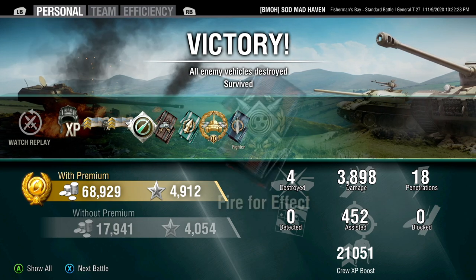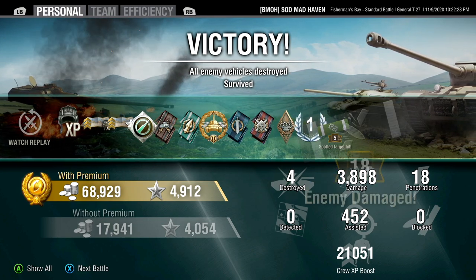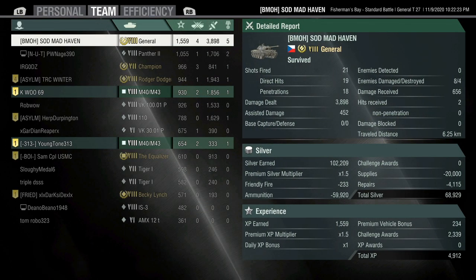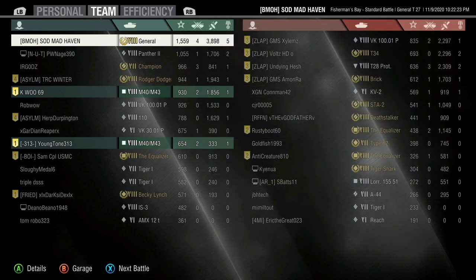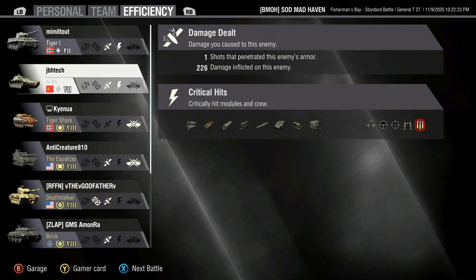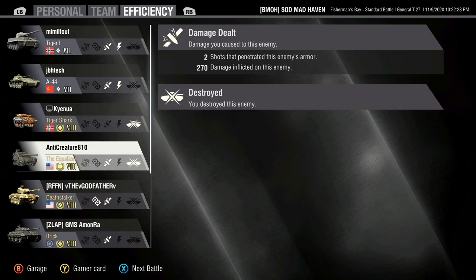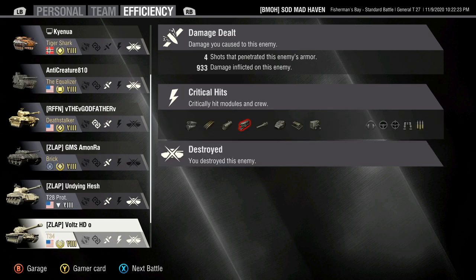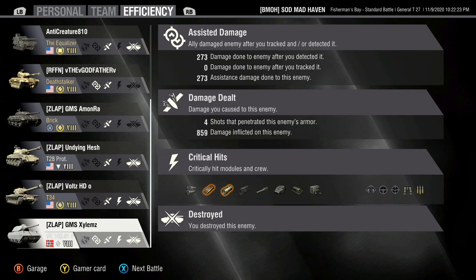3,900 damage — extremely close. 452 assists. The artillery near the end made the enemies panic; they prevented the enemies from going out in the open and made them want to just come up to center. If the enemies had gone out in the open, I have two artilleries — and the General is a pretty good scout with its base view range of over 380. Running coated optics and a decent crew, though my crew on this is more built for camouflage than anything else.